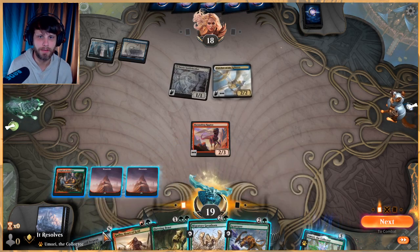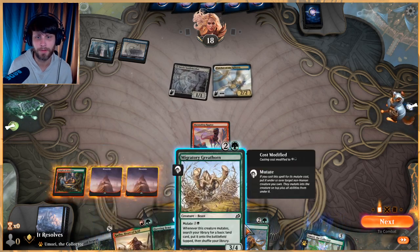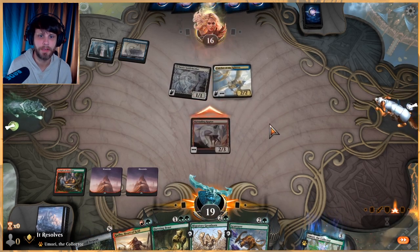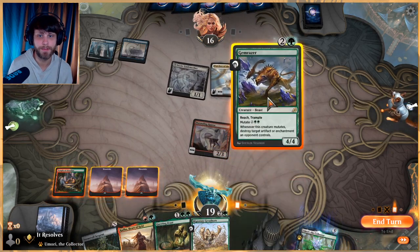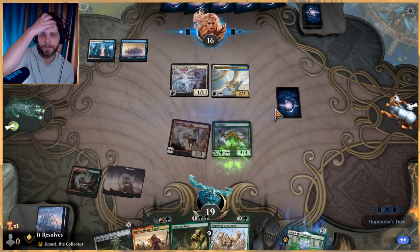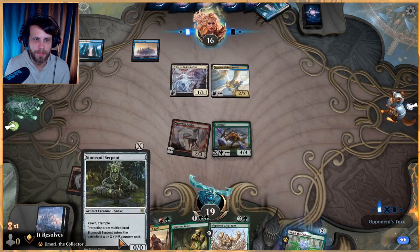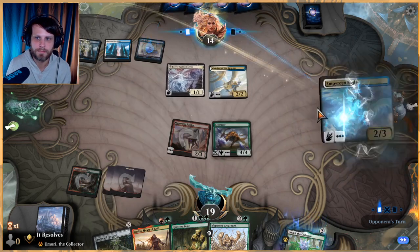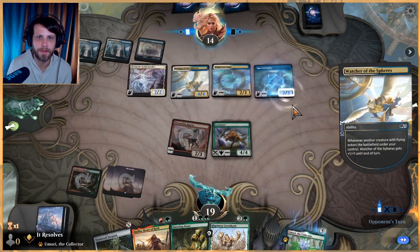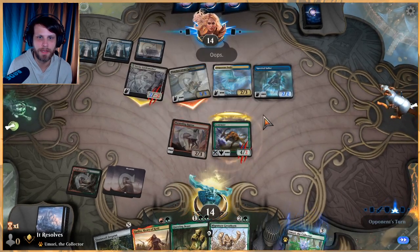We didn't have our second green so we weren't able to do what we were hoping to, but that's fine. Do we play Rada or do we play Gem Razor? I think first we attack and see what they do. I kind of like Gem Razor - it's just a nice little blocker. I'd rather lose the Gem Razor than the Stone Coil Serpent, which is why I played this out before the Stone Coil.